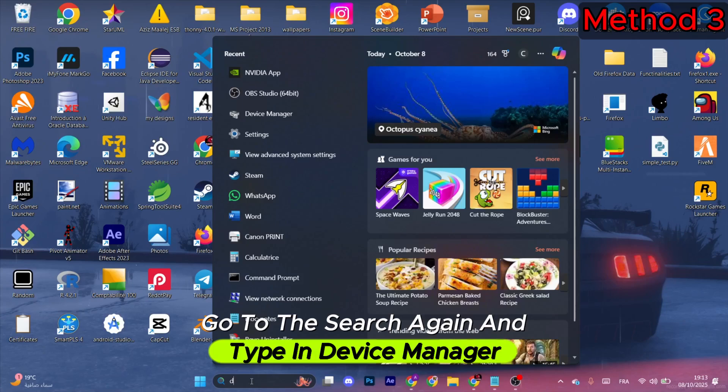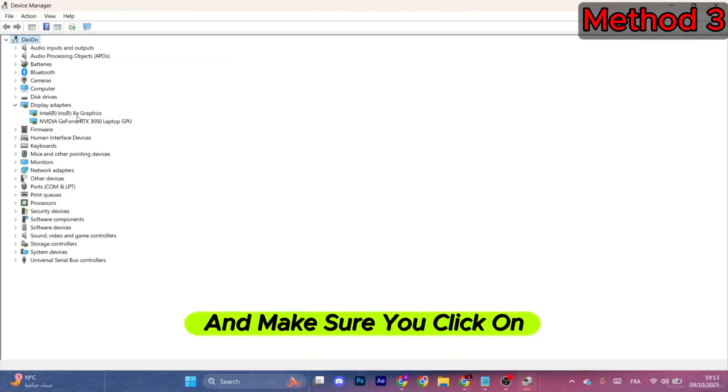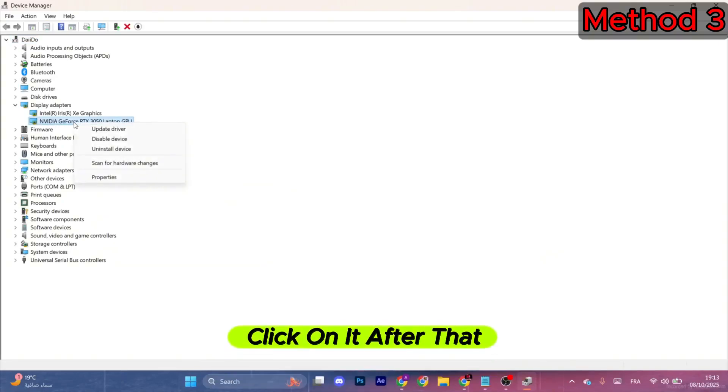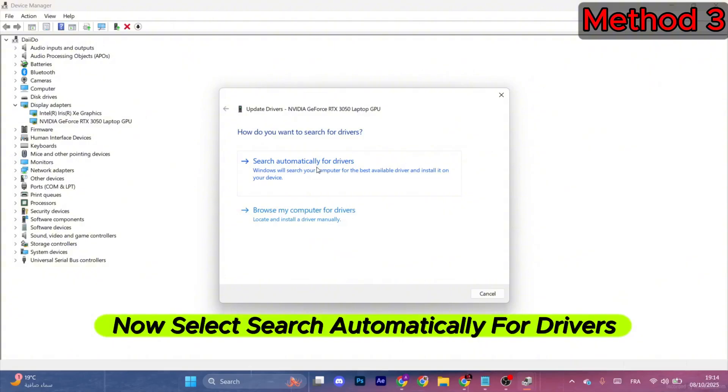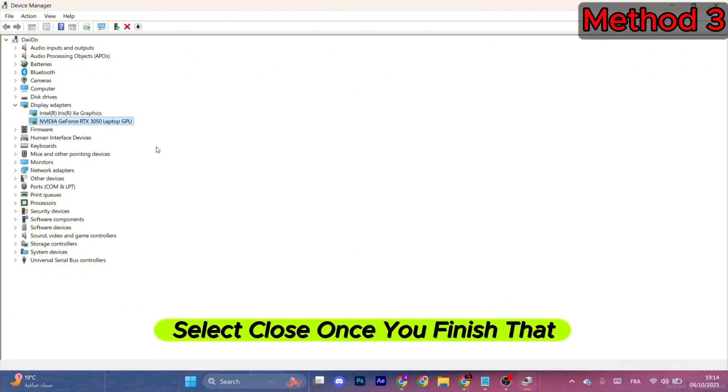Go to the search bar and type in Device Manager. When the window opens, look for Display Adapters on the left and click on your graphics card. Right-click on it, select Update Driver, then select Search Automatically for Drivers. Wait for it to finish, then select Close.